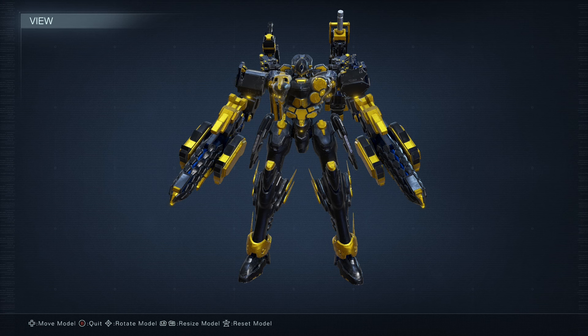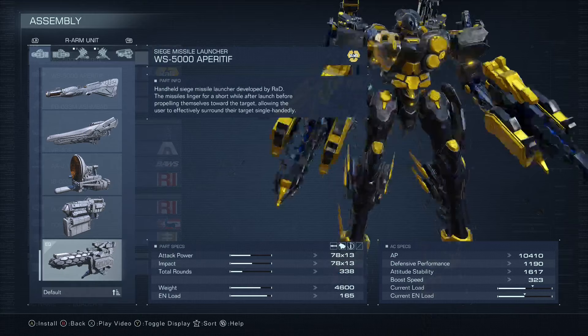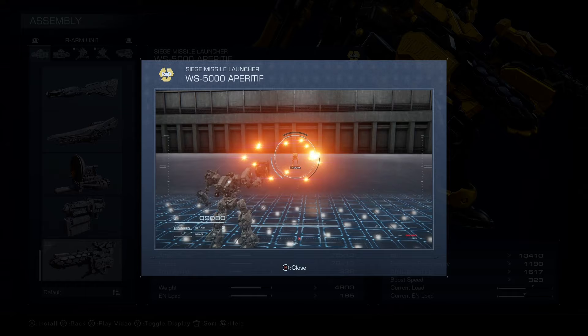For our left and right arm units, we're running dual Paratifs — these are siege missile launchers. What they do is shoot 13 slow-mode missiles, and then after a second they all rapidly accelerate at the enemy with pretty good tracking. Since we're running two, we're shooting out 26 missiles. These stagger fantastically against bosses, enemies, and in PvP. We shoot them, swap to our other backhand weapons, and fly in while the missiles are tracking, getting really high pressure combos going.